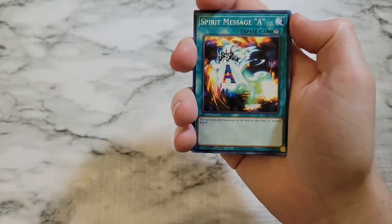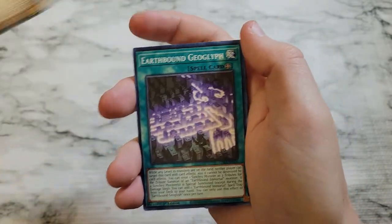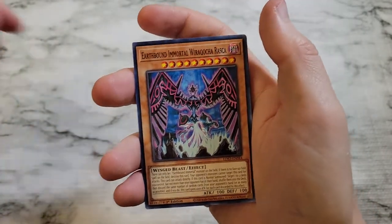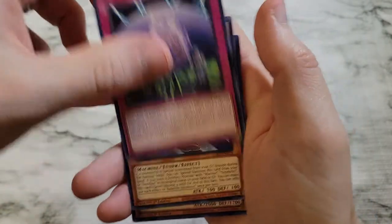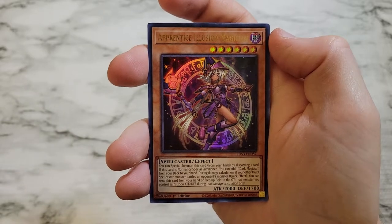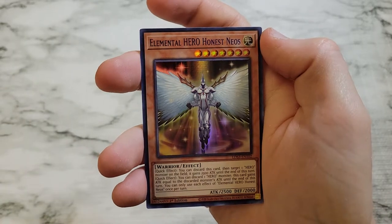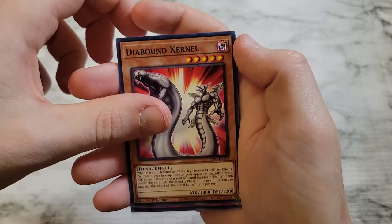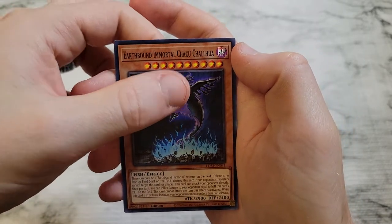Is anyone gonna play Destiny Board again? Did anyone ever play Destiny Board? Spirit Message A, Magician of Dark Illusion, Earthbound Geoglyph, Magician Navigation, Preda Practice. Earthbound Immortal Rokoga Raska, Supreme King's Castle, Offering to the Immortals. We got Satellite Synchron, we've got Miracle Fusion — which is decent to have — Apprentice Illusion Magician as an Ultra Rare, Wink Rebo, Elemental Hero Honest Neos as a blue, Synchro Chase, Diabound Colonel, Zoma the Spirit, A Hero Lives, and Earthbound Immortal Chachu Kalua.